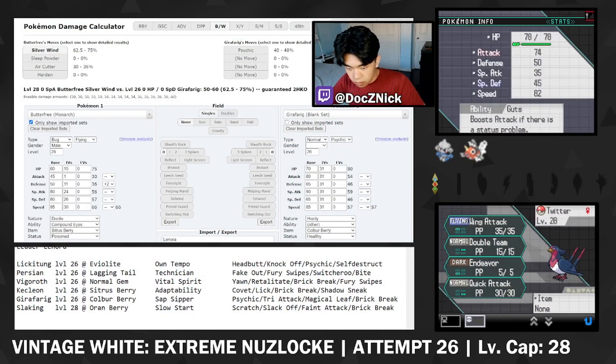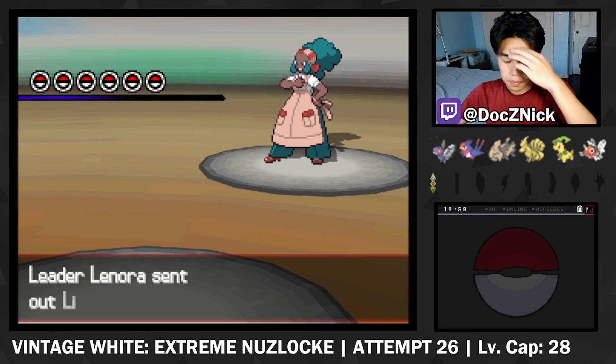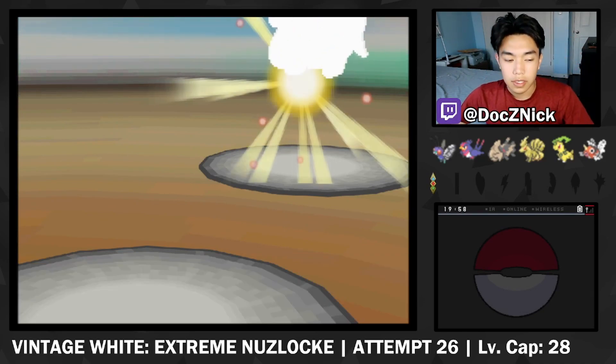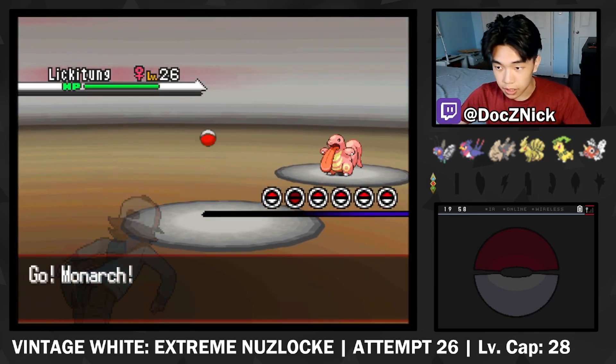Lenora is very difficult. It's not like Blaze Black and Volt White where she has STAB Retaliate on all her team members. Rather, it's a bunch of factors that make it really, really difficult: a Self-Destruct Lickitung, a Slaking at level 28 — granted it is Slow Start — and a Ghost-type Kecleon. Yeah, that's right — a Ghost type. Bulky Explosion Lickitung set.